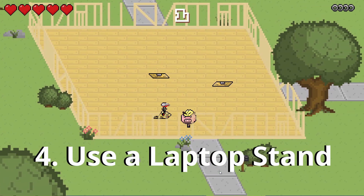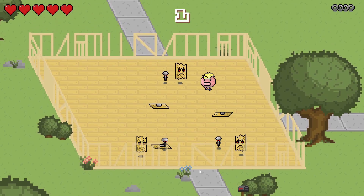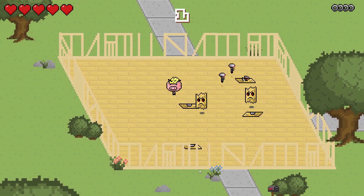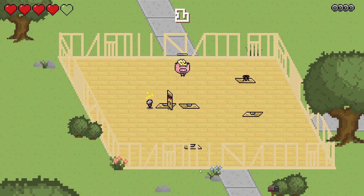Tip number four is to buy an adjustable laptop stand. Rather than spending $600 on a brand new standing desk, you can buy a laptop stand for about $30, put that on top of your existing desk, and voila — you have a standing desk. You can also use these as a portable desk for your bed or the couch if you don't want to stand up all day but you have a crappy office chair like me.